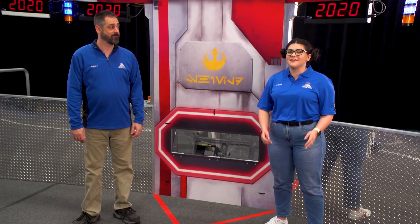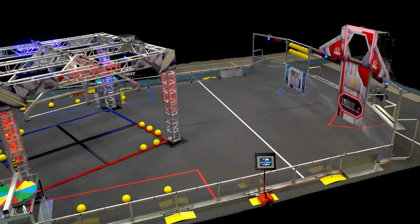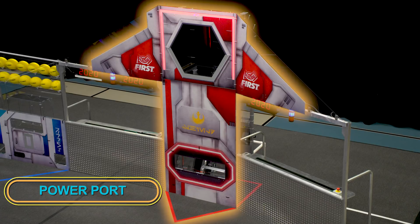Hi, I'm Ted. And I'm Kelly. We're here to talk about the Power Port. The Power Port is where the Power Cells are scored to charge the Shield Generator. An Alliance's Power Port is located between Player Stations 1 and 2 in the opponent's Alliance Station.